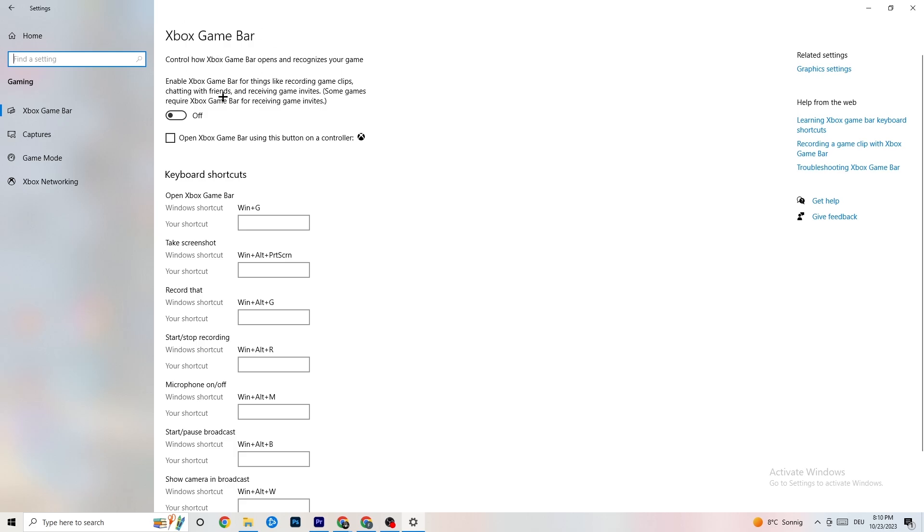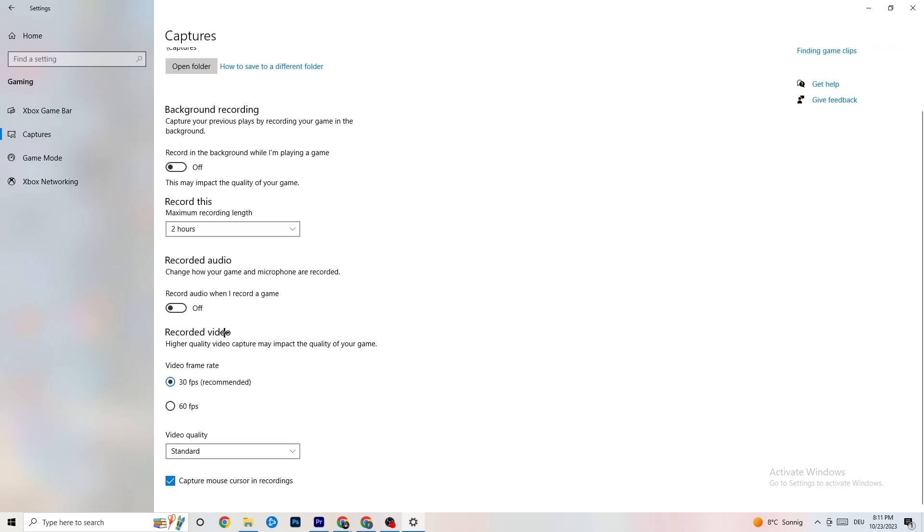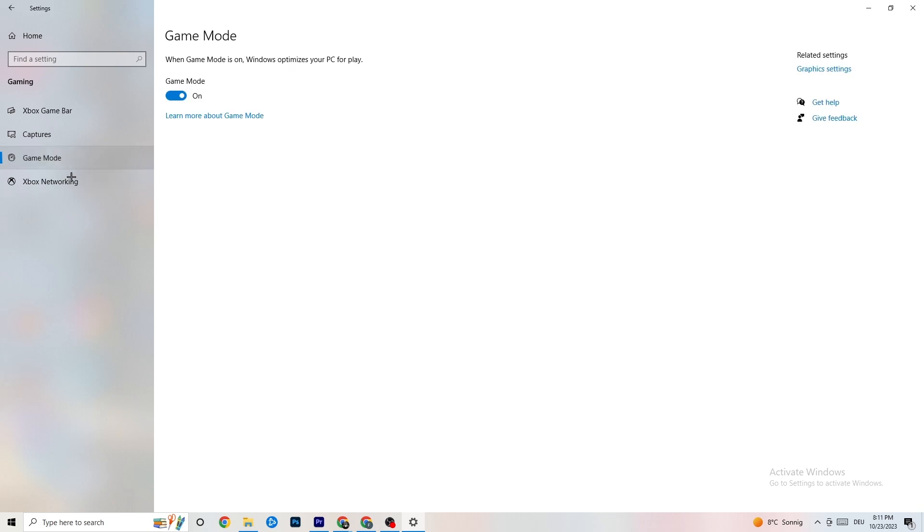Click on Gaming in Settings. You'll see Xbox Game Bar — turn this off, you don't need it and it will suck performance. Go to Captures and turn that off too, because having something running in the background can cause mid-game crashes, prevent the game from starting, or cause FPS stuttering. Then go to Game Mode — for some people it works better on, for others off, so just try it out.